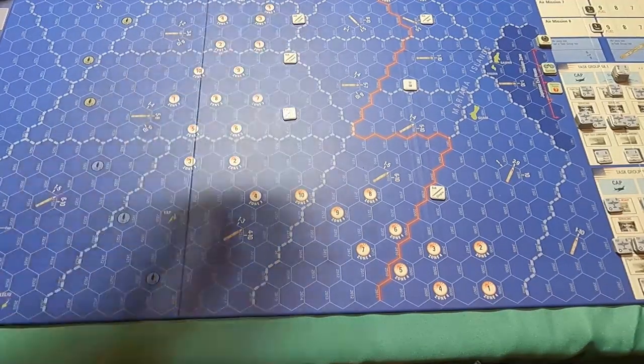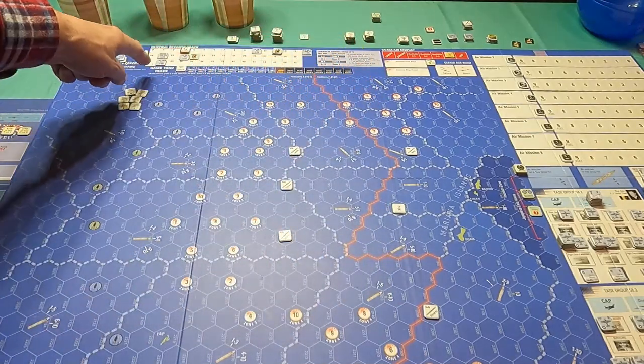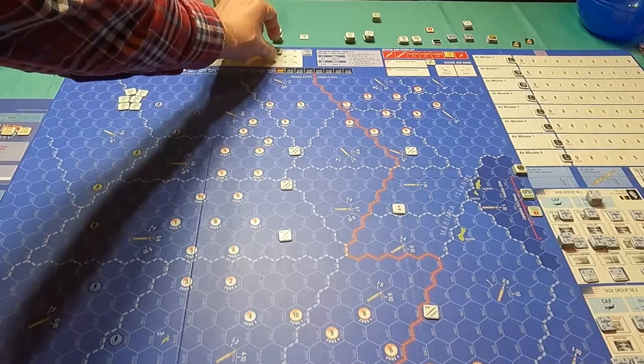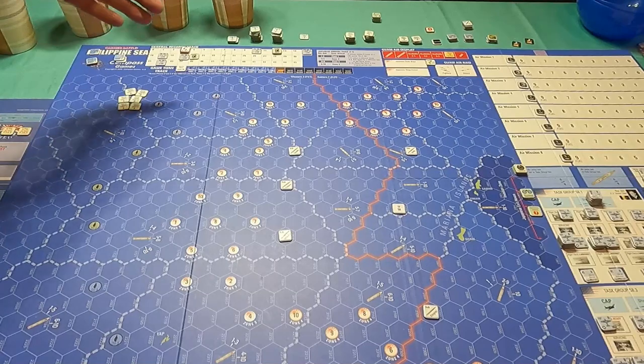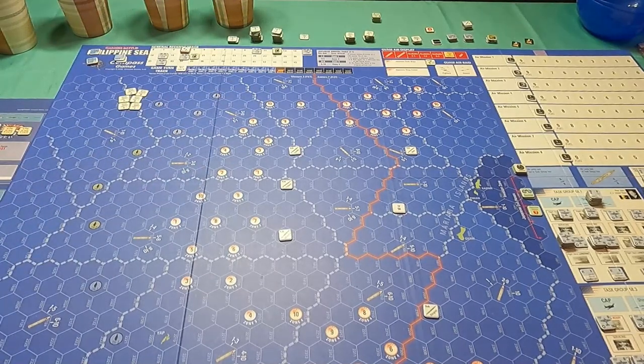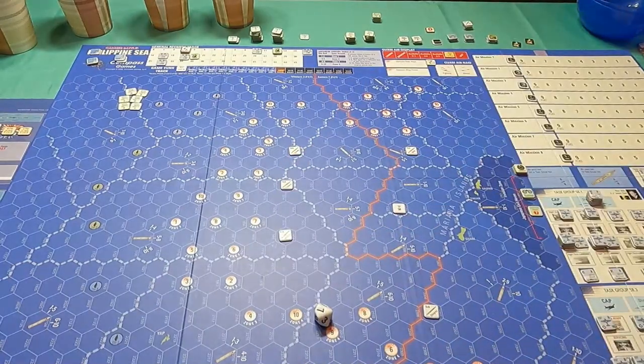Those markers are up here at the top of the board. On the general records track we have anti-aircraft fire for all the different task groups, our commitment limit, commitment index, and commitment threshold. When we reach those thresholds it keeps us from getting too many ships or aircraft carriers on the board. I'll only have to roll one die and I'm going to use my die cup to control where the die goes so we can see it clearly.